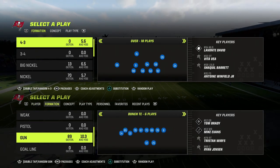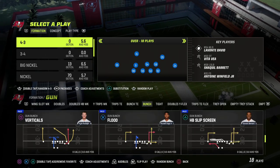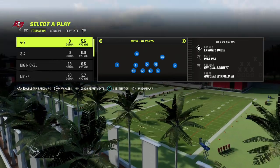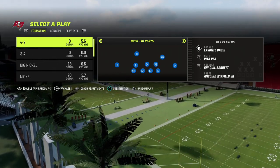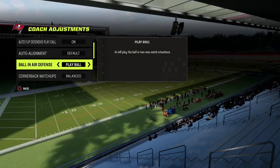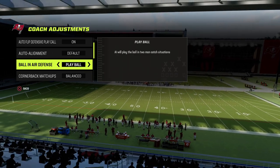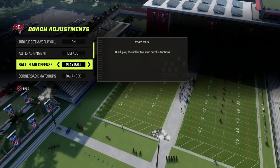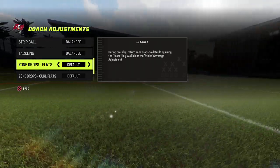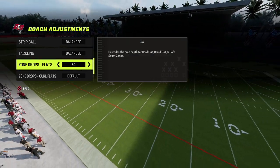I want to show you a key tip that most people don't know if you're playing zone drops. So I'm going to show you my coaching adjustments. Zone drops is where we communicate to our defense to drop to a spot, and spot drop zone drops let us tell them the specific depth. I like to put this on play ball, conservative, and then flats — generally they play more to the sidelines — so to stop deep crossing routes and deep corner routes, we put flats at 25 or 30.